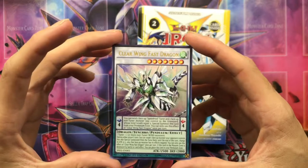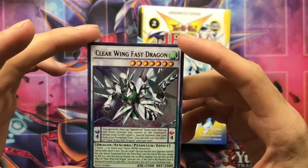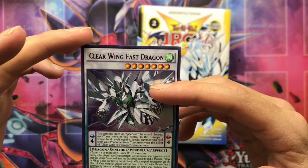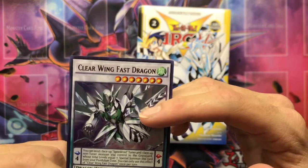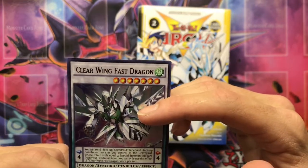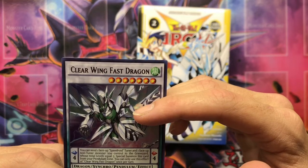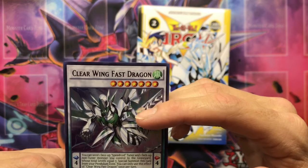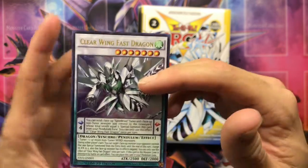Clear Wing Fast Dragon, guys. During either player's turn, you can target one Face-up Special Summoned Monster your opponent controls that was Special Summoned from the Extra Deck until the end of this turn — change its attack to zero. The Face-up monster has its effects negated. You can only use this effect of Clear Wing once per turn. If this card is in your monster zone and destroyed by battle or card effect, you can place this in your Pendulum Zone.